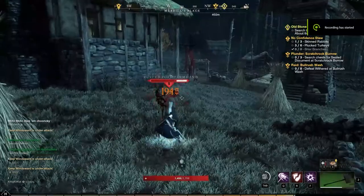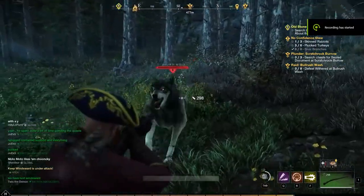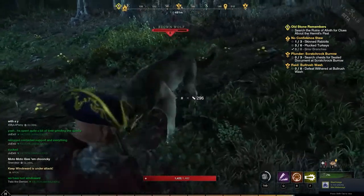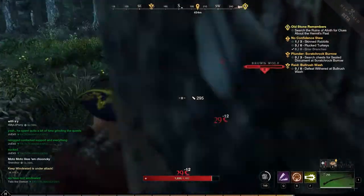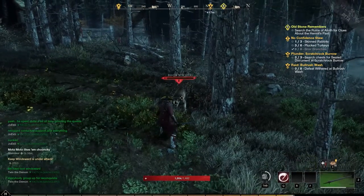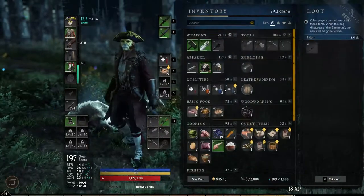There are different colors when you do damage. If you look closely, there are a bunch of different colors — there's white, there's yellow, there's blue, and there's bright orange. What this basically means is depending on the type of attack you're using, the mob is either taking regular damage, reduced damage, extra damage, or critical damage.